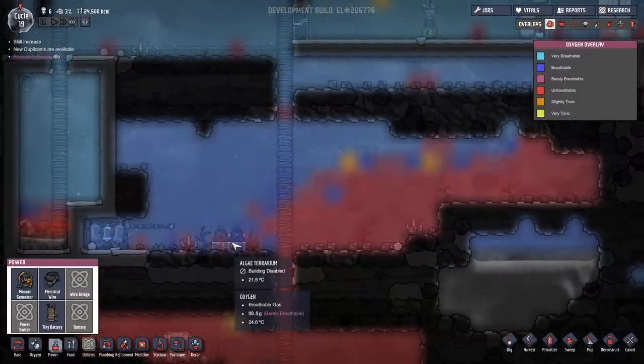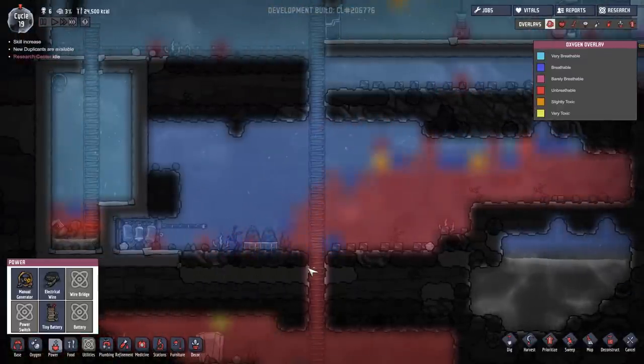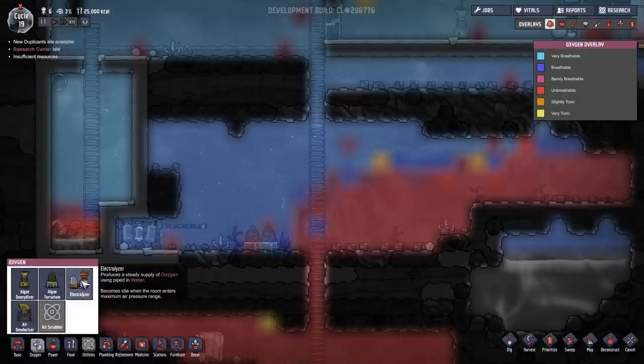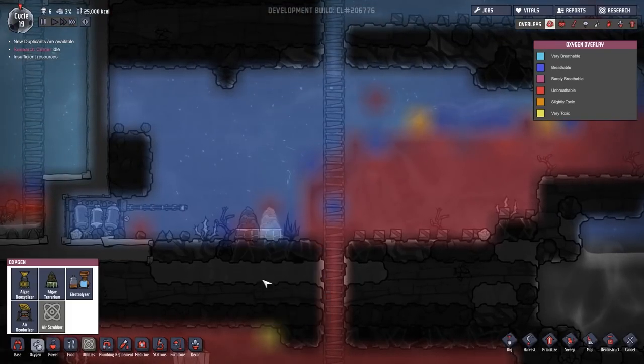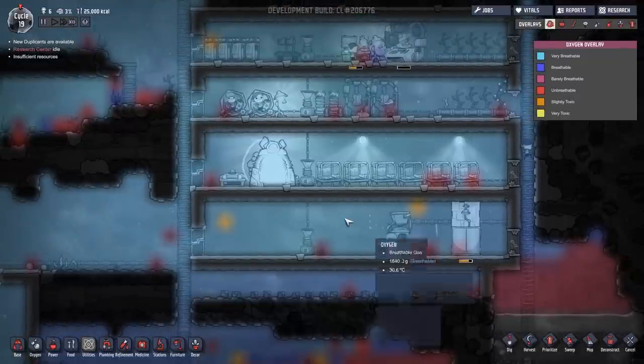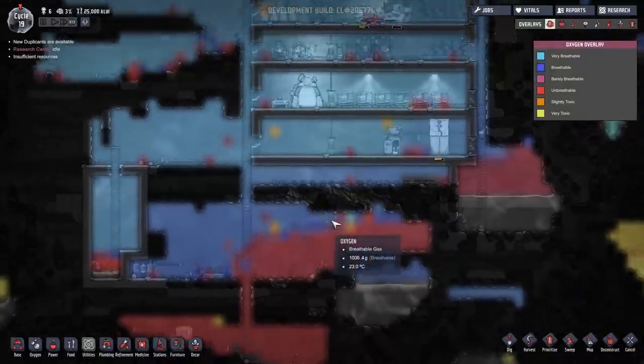Why it's gathering over there and not flowing down is beyond me. What can we do about that? A deodorizer reduces the threat of disease by filtering contaminated oxygen out of the air. We've also got an electrolyzer that converts carbon dioxide into a small amount of oxygen using piped-in water. Maybe we just turn these back on. We could disable these but set max gas pressure and keep it on for now.